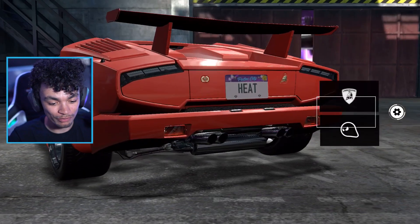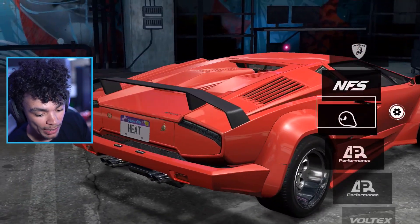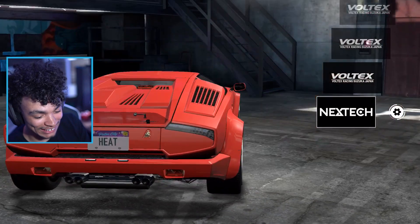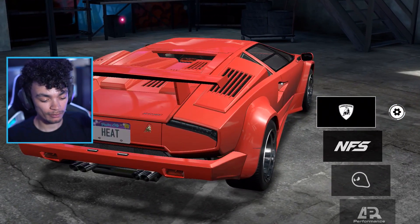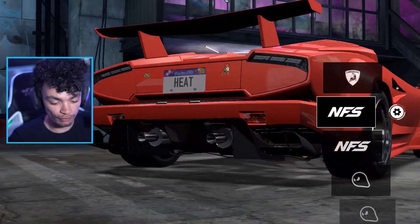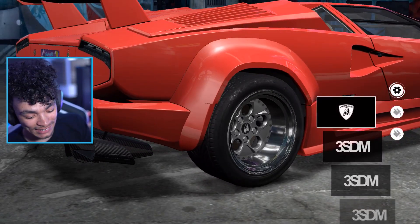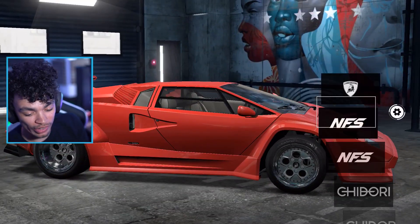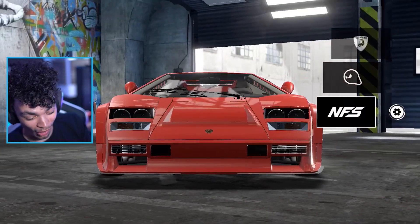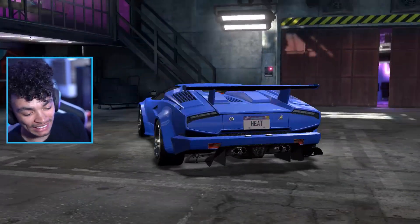We've got an adjustable wing with a taller option, and we've got most of the Voltex wings. It looks silly without the wing — I'm gonna keep the standard wing. Big diffuser — the top one is ridiculous. No rear bumpers unfortunately. We've got some wild exhausts here — holy God. I cannot wait to start driving these cars in the open world. Big vent on the hood and we're done — surely we can lower this pretty well. It's an old car but I'll take it. The customization makes it so worth it.